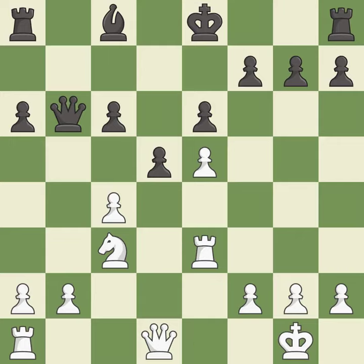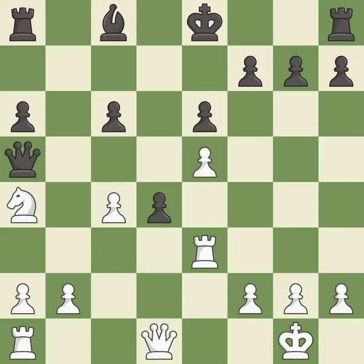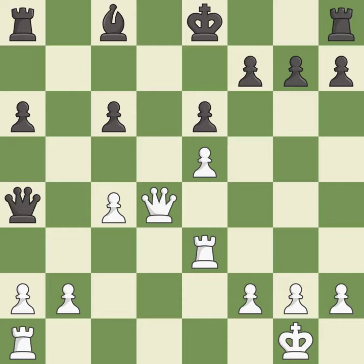Taking back is best. This ignores an opportunity to develop a rook off its starting square. This permits the opponent to win a tempo by threatening a queen — it is a mistake. This defends the attacked pawn and is best. This move puts the queen on a safer square — it is excellent. This loses material; there was only one good move in that position. This ignores an opportunity to move a rook to safety — it is a mistake. That was a free knight.